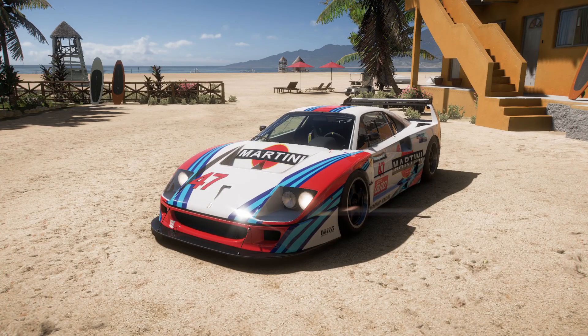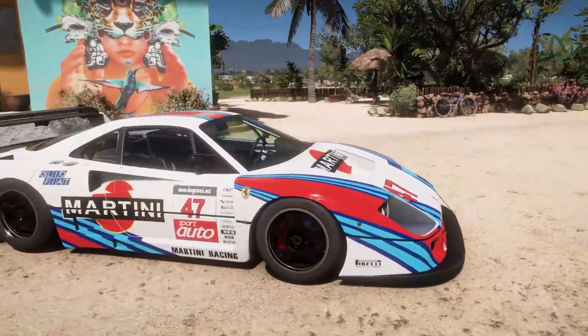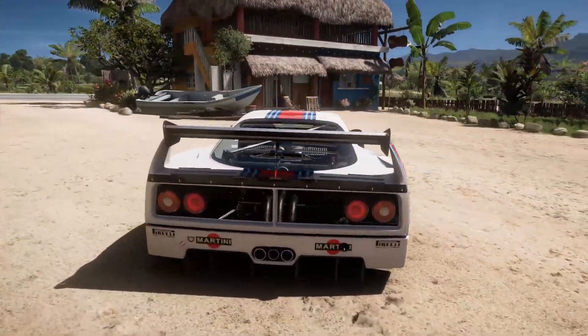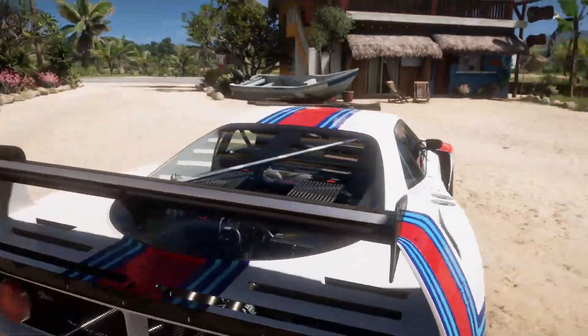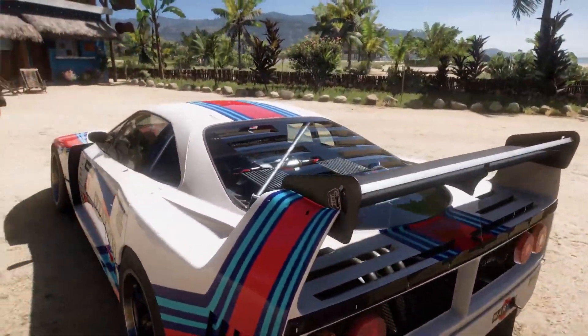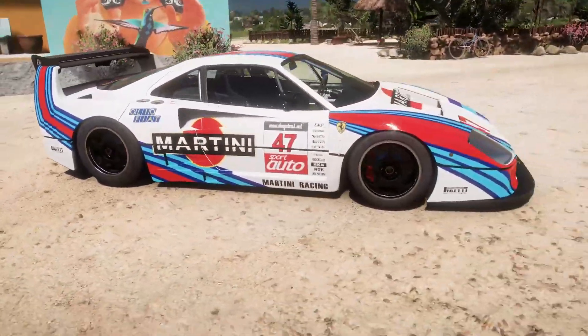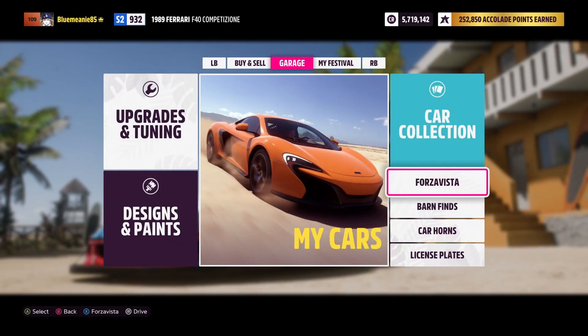Hey guys, welcome back to another video. This is another build video and I've already built this car. We got the Martini F40 Competizione — I'm totally butchering that, I'm sorry. I actually didn't know that bit was clear. But I made this into a drift car, so what we're going to be doing in this video is drifting it.